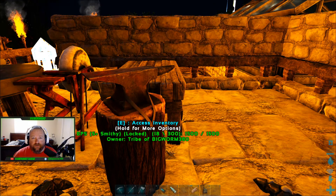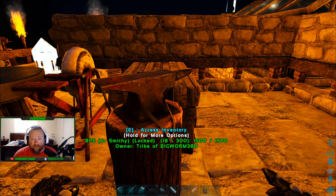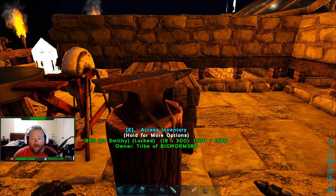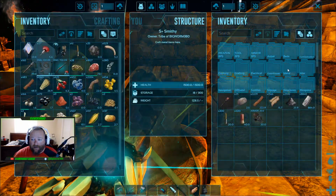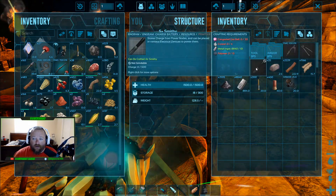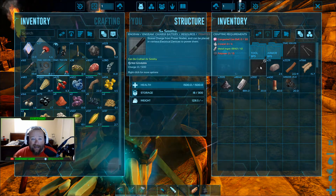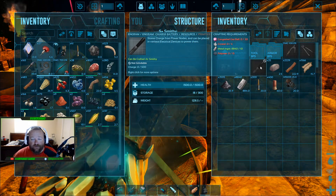If you want to make Element in the charge nodes, you're going to need several things: eight batteries, blue gems, red gems, green gems, Element Ore, and congealed gas balls. The batteries are under miscellaneous in the smithy, and you're going to need congealed gas balls just to make the batteries. At eight batteries apiece for ten nodes, that's going to be 80 batteries total, and I would suggest doing all of them.